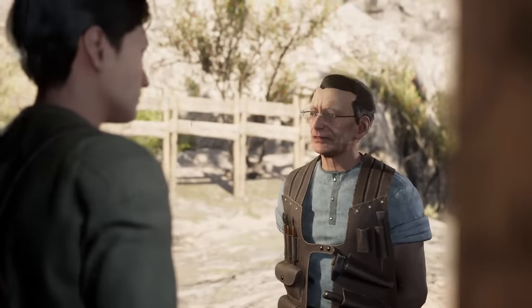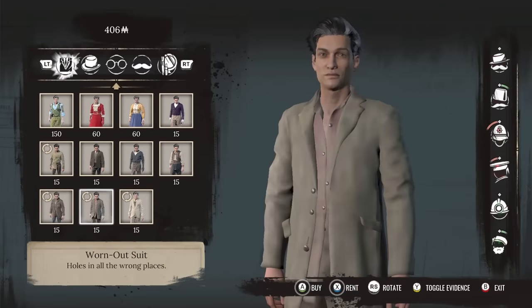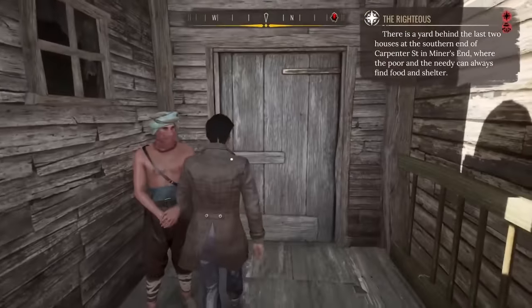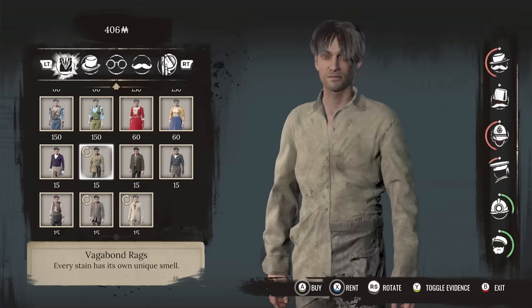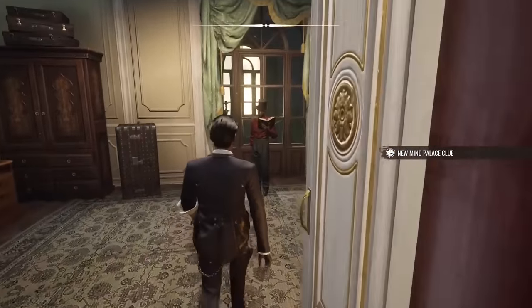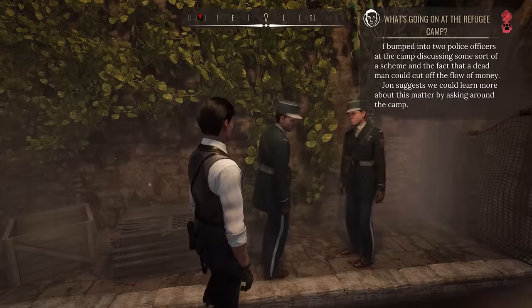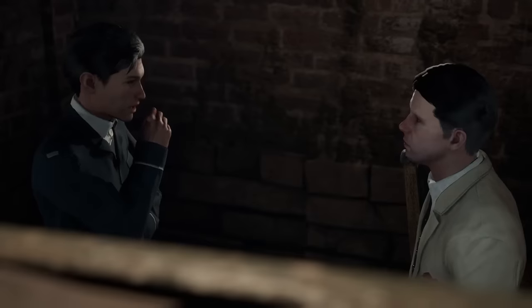In one case, I tried to infiltrate a shelter for the poor, but was continually turned away no matter how dirty and disheveled I rendered Sherlock's disguise. It's in progress-halting instances such as these that John could have perhaps played the role of some sort of organic hint system. But all he ever does is tell you that you're doing it wrong without offering any useful alternatives. As far as imaginary friends go, John is less Tyler Durden and more of a whining burden.